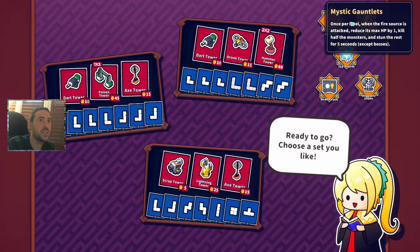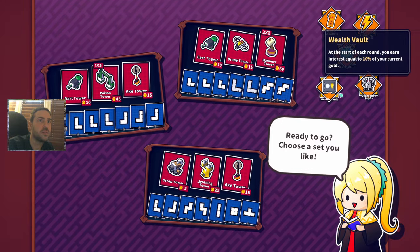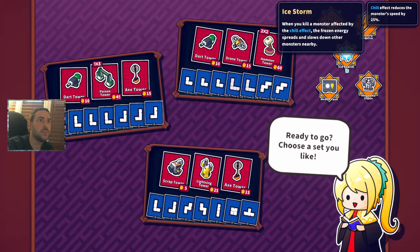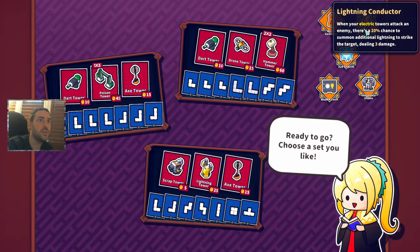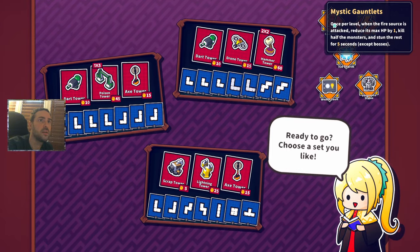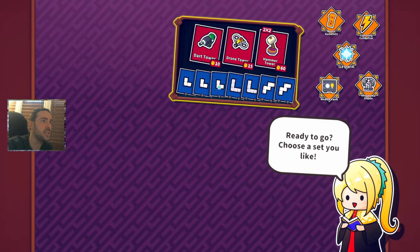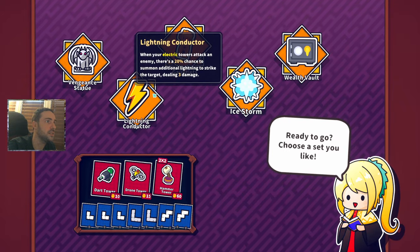It shows you what's coming up. Chill, electric — okay, those are electric. And I'm still gonna take the Knight, I think we could do that. We'll take the Lightning Conductor.